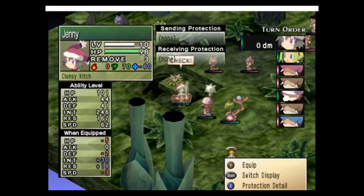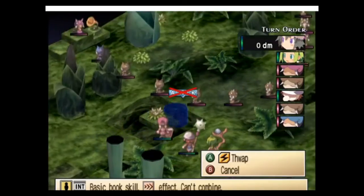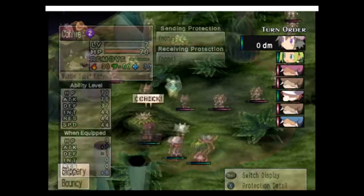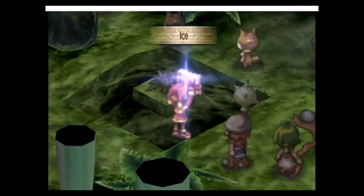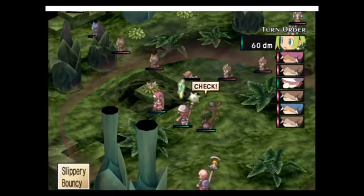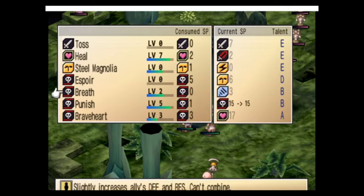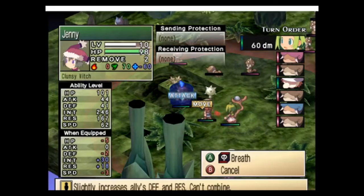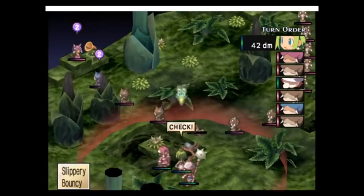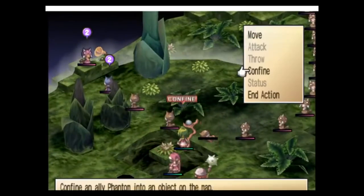I need to get some wind attacks onto Jenny, I think. Thorns. Hey there! Good enough — still killed him. Perfect. She has really high intelligence, so no wonder. Let's try and confine.